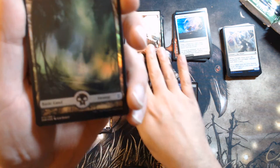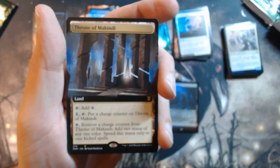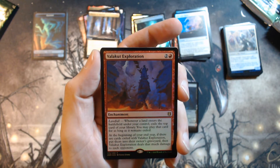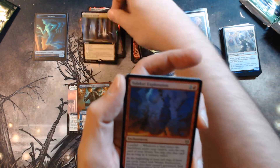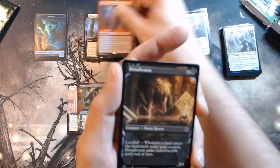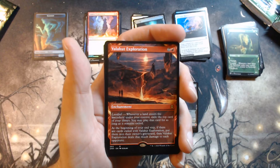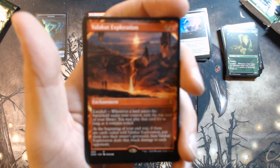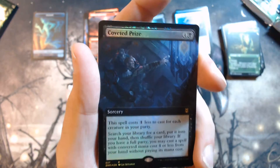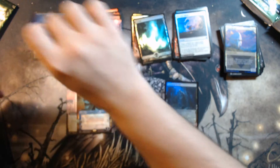And a Swamp. I'm sensing a pattern here — we had Plains, Forest, Mountain, and now Swamp, so I guess Island's coming next. And we have a Throne of McKinney. This is one of those rares that I know I didn't open many of. This is Valkit Exploration this time — the other one was Valkit Awakening. I hate when they do this with cards like that. Valkit Exploration, not bad. We have a Dread Worm, a Territorial Scythe Cat, and another Valkit Exploration. Then a coveted prize, and a Drake Construct token.